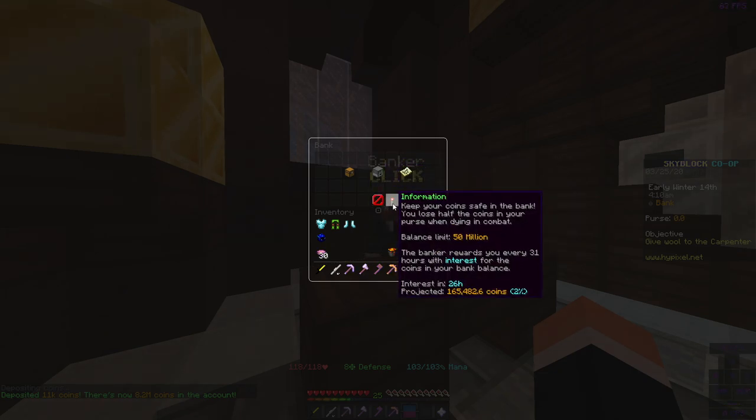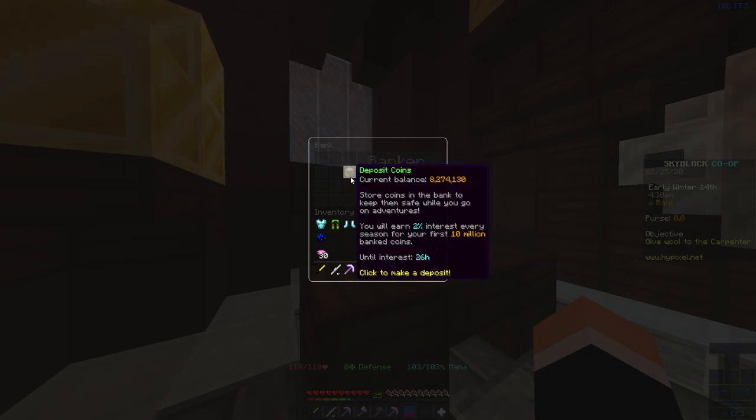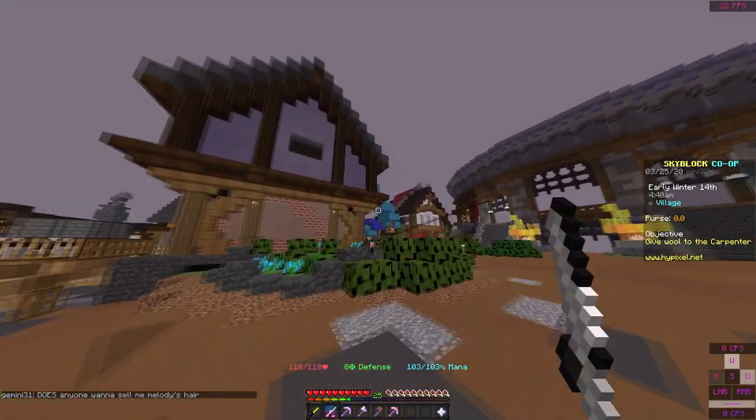Our interest comes in in about 26 hours, and our projected money to make from that 2% rate is 165,000 coins, which is actually a lot of money. From 8 million, that's 165,000 — that's a lot of money to make in that period of time.